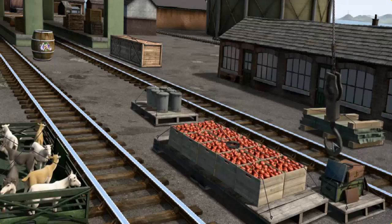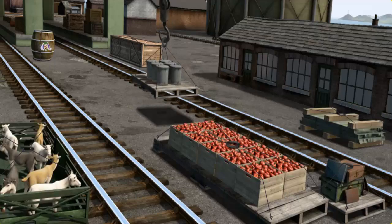Show Cranky where the rubbish cans are. There you go. Let's lift and load. Now the cargo must be loaded. Show Cranky where the black flatbed with an orange star is.